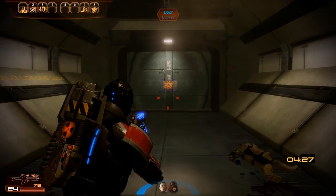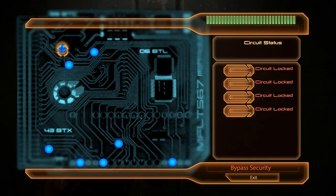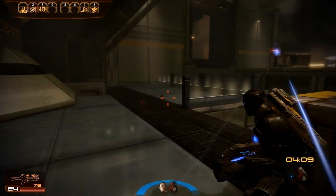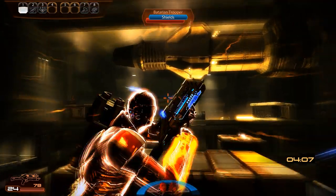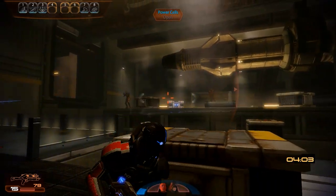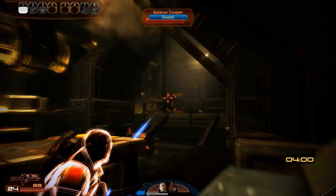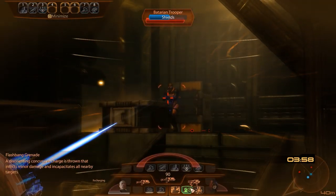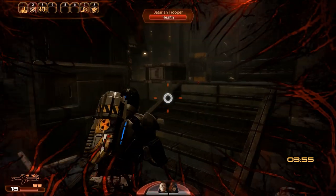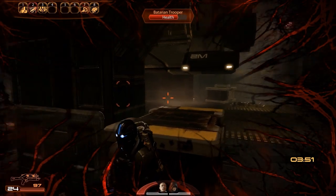Now it's time to head into the other direction, and behind this door we will encounter a slightly larger group of hostiles, so we should already prepare to dash into cover immediately. As soon as the doors open, we run for the nearest crate and send Kasumi and Zaid into cover as well, because we are now being shot at from multiple angles. Straight ahead we have a few Batarian troopers. Since they are fairly spread out, area of effect abilities like Kasumi's area overload or Zaid's inferno grenades are only of limited use.